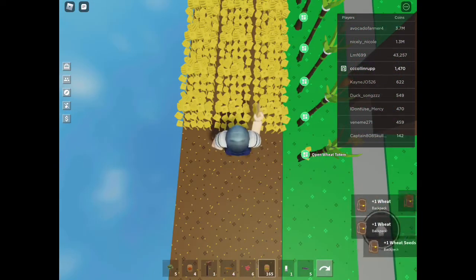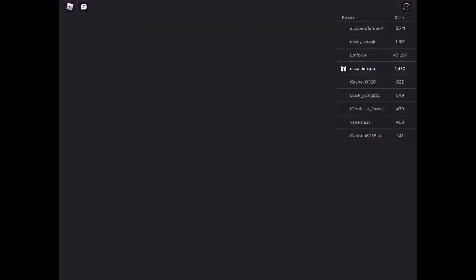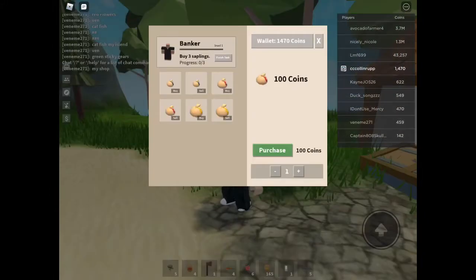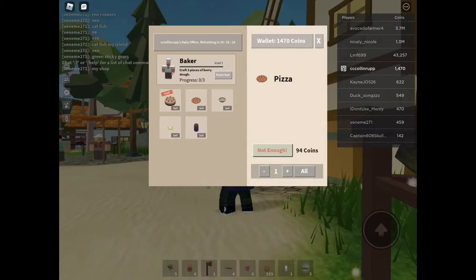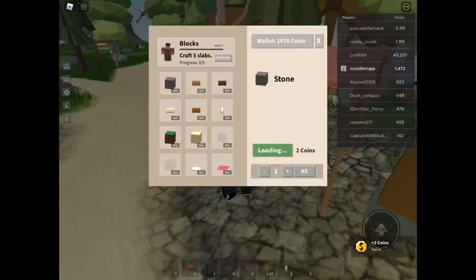We can just farm wheat here since we have our farm and dirt. For anyone new to Skyblock, let me show you around. This is the main area — we've got the banker here where you can purchase coins, or if someone gives you coins you can sell them. You can also sell blocks like stone; just hit sell all to see how much you'll get.